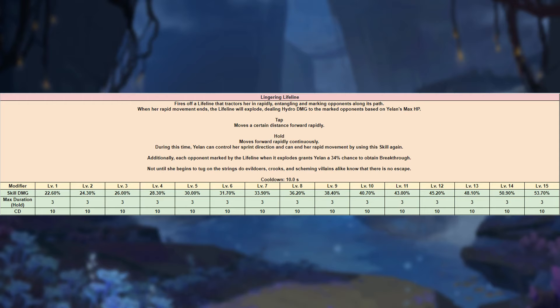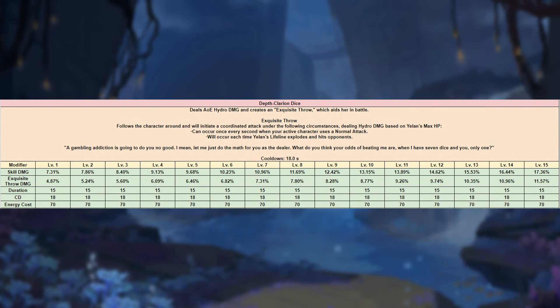As you can see, the scaling is really high. As for her ult, she will create an exquisite throw that will follow the active character and deals damage based on her max HP, whenever the active character uses a normal attack.